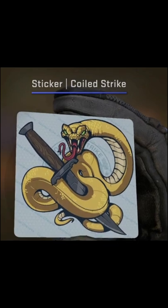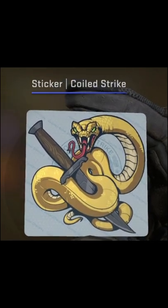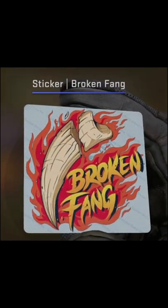Ones to look out for are the Coiled Strike normal sticker going for $0.16 at the moment, the Broken Fang normal sticker going for $0.18 at the moment, or maybe even the Battle Scarred normal sticker going for just under $0.70 at the moment.